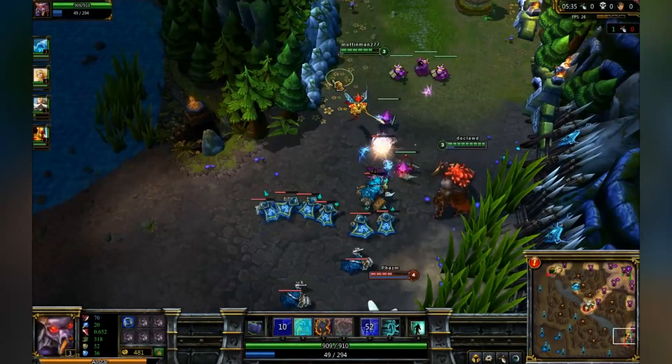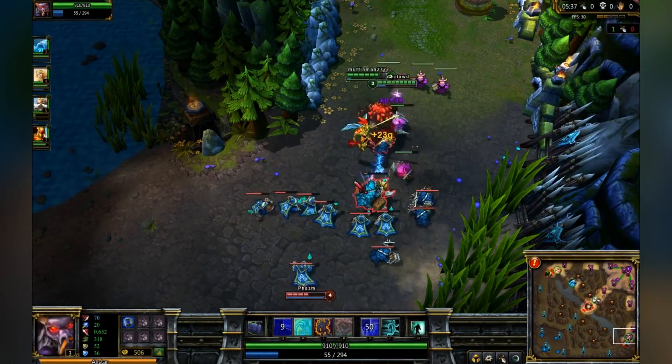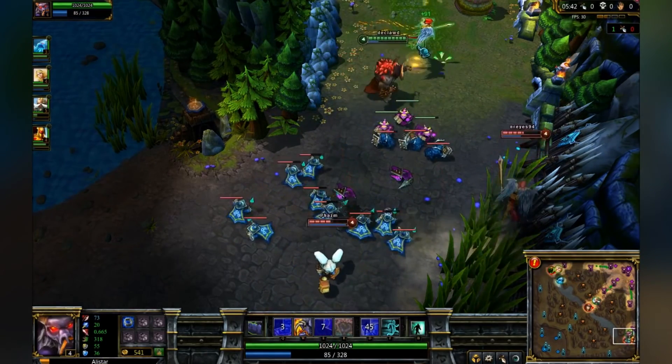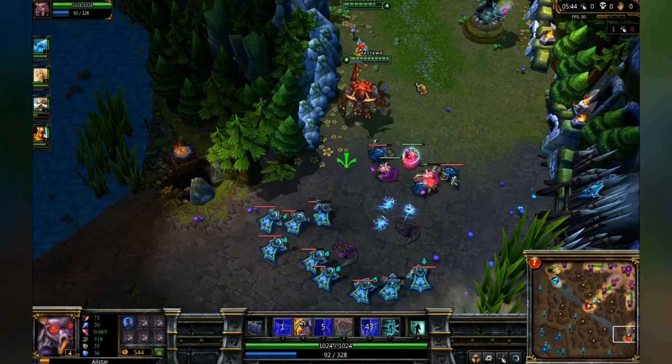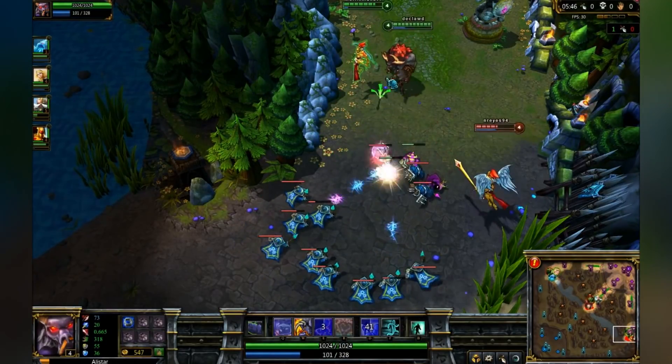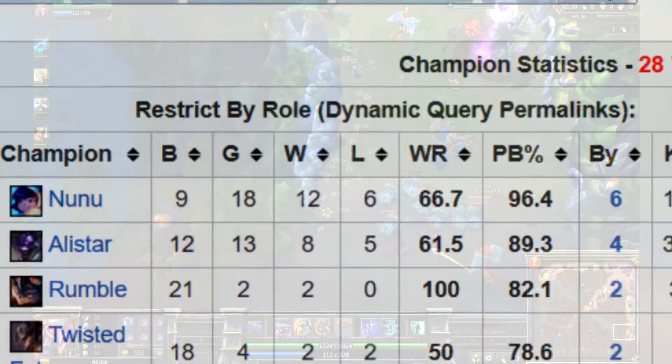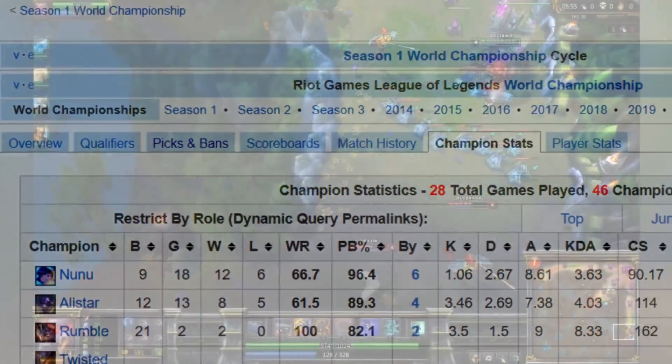And eventually over time Alistar would get nerfed again and again, and eventually after a series of nerfs it allowed other supports to roam viably — Taric and Janna especially were the most memorable ones — but even then Alistar was still on top after all the nerfs. He was a pick in about 90% of games in Season 1 Worlds.